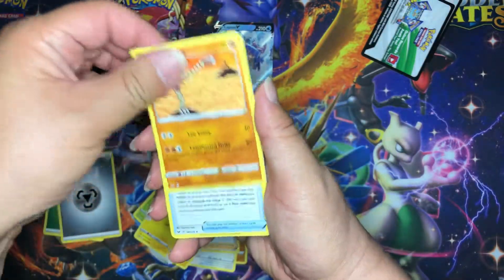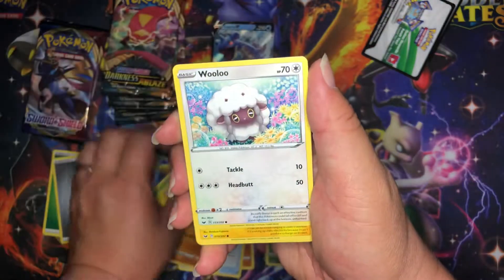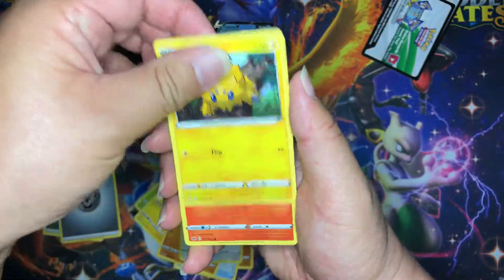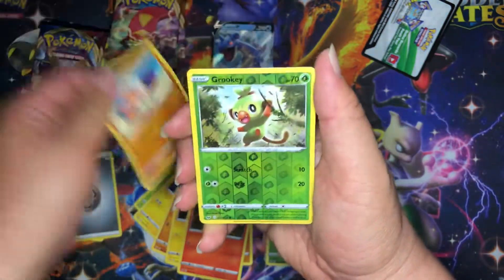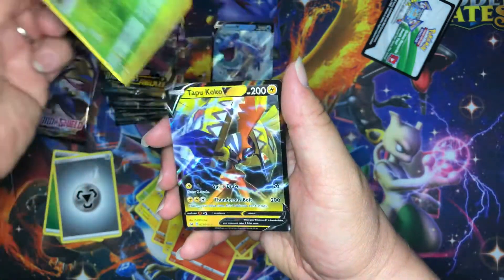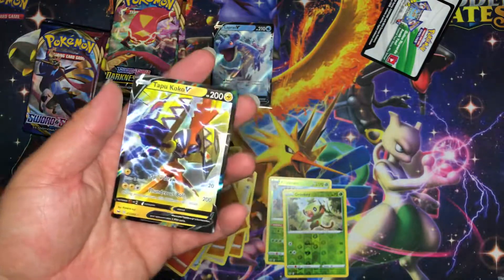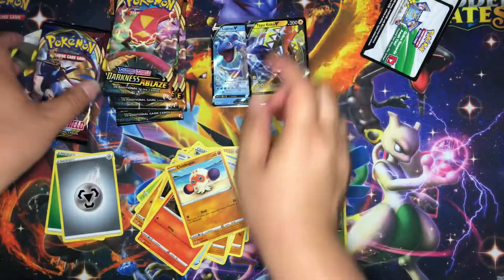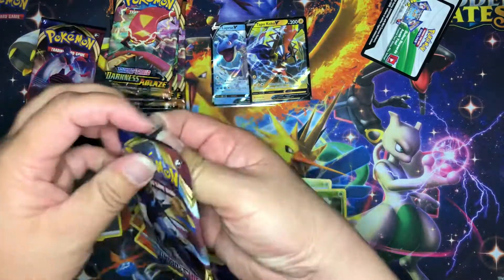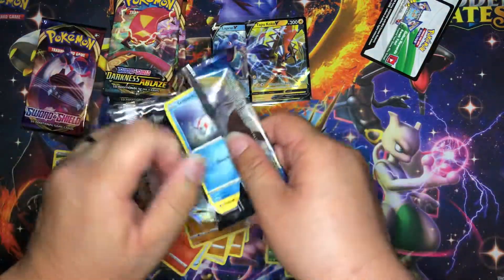Bead, Hitmonlee, Rare Candy, Baltoy, Wooloo, Joltik, Salandit, Clobbopus, and a reverse holo is Grookey. Nice rare is Tapu Koko. All right, next pack — that was definitely weird, that first pack.